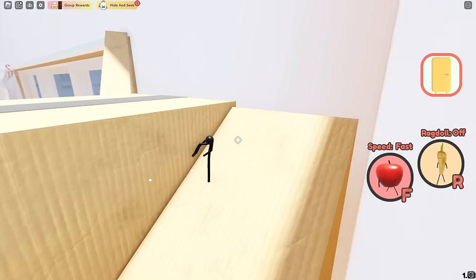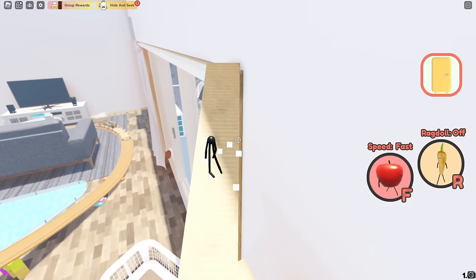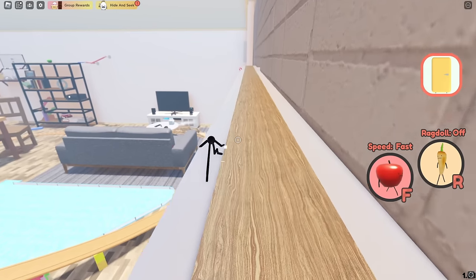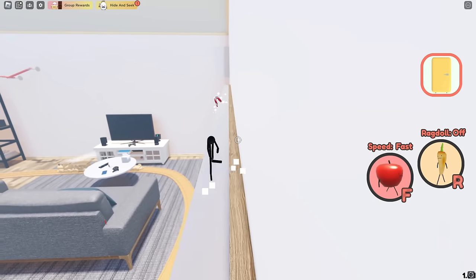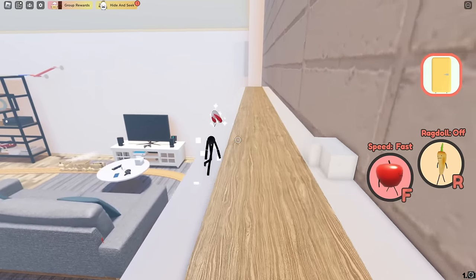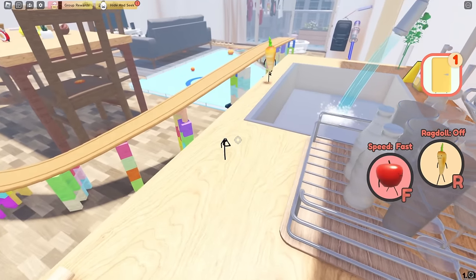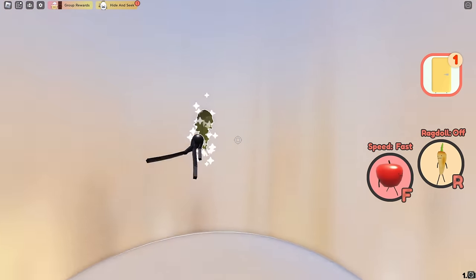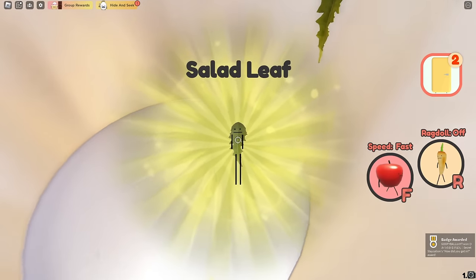After you get the watermelon, come up here and go up this ramp. Way down here there will be a candy cane — I would not risk jumping for it as you may fall off. But right here, you get the candy cane. A secret thing you can get right here is in the trash can — just jump in it and there is the salad leaf.